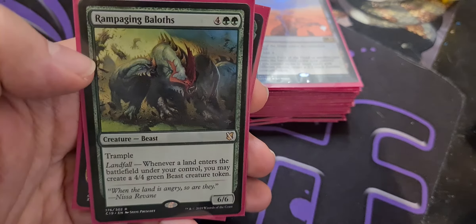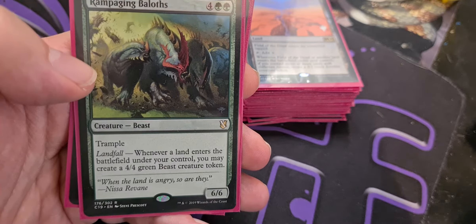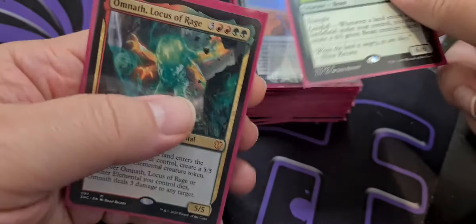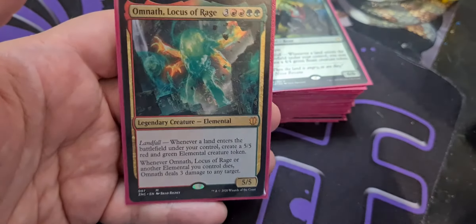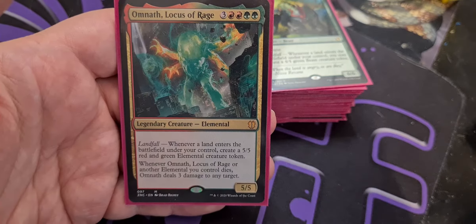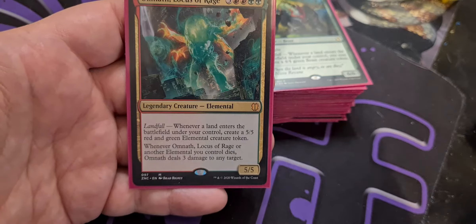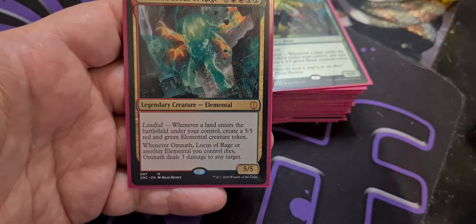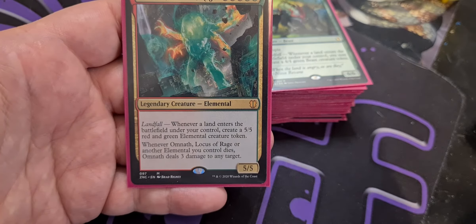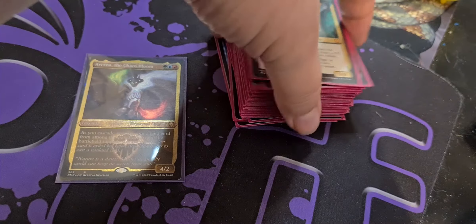Rampaging Baloths of course is one of our kill cards as well as a landfall payoff — four colorless and two green, trample, landfall. Whenever a land enters the battlefield under your control, you may create a 4-4 green beast creature token. We have Omnath Locus of Rage — three colorless, two red, two green for a legendary elemental 5-5. Whenever a land enters the battlefield under your control, create a 5-5 red and green elemental token. And whenever Omnath or another elemental you control dies, Omnath deals three damage to any target. We do not have an elemental sub-theme, but I have considered it.